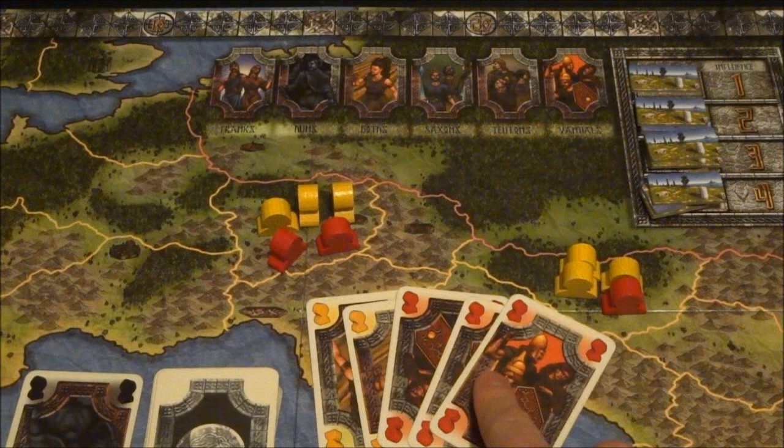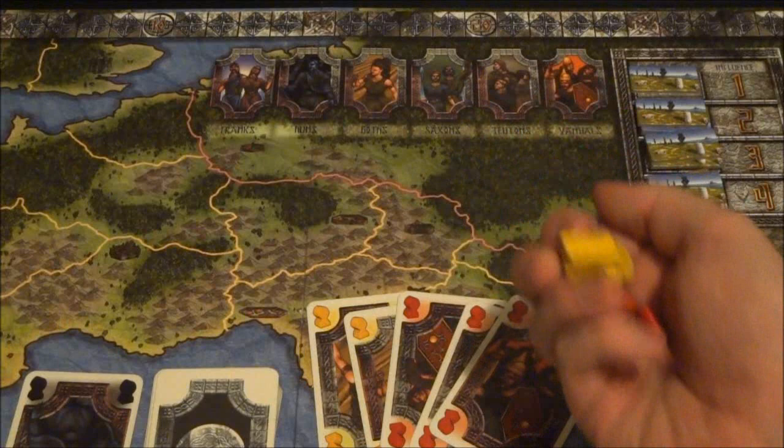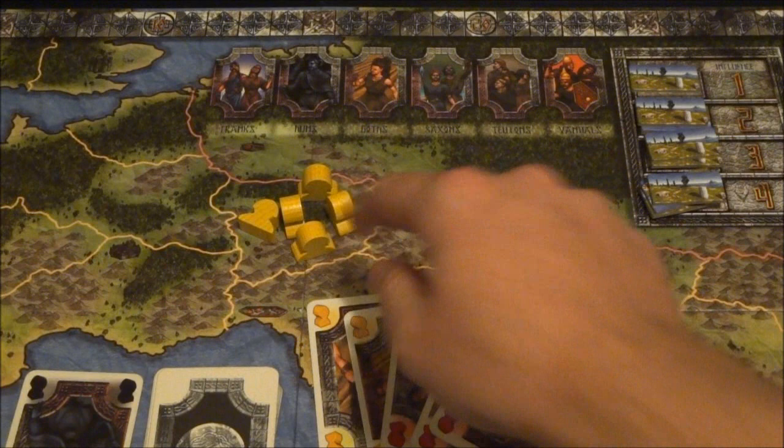If we had had three red cards played and two yellow, adding up to five each, then they would all be removed. In addition, if there were ever all of the same color in a region, then all of those would be removed because technically they're all tied for the least amount. This is a key aspect of the game.